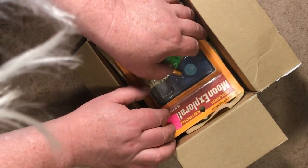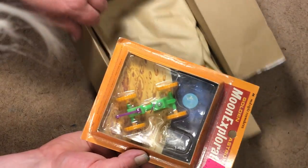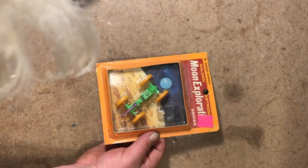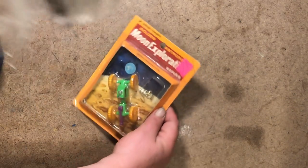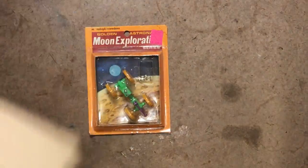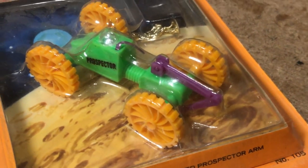And then the Golden Astronaut Moon Exploration Series. What do they call this one here? The Moon Prospector is what they called it in this Golden Astronaut Release Configuration. Grabber Arm. Antenna in place.